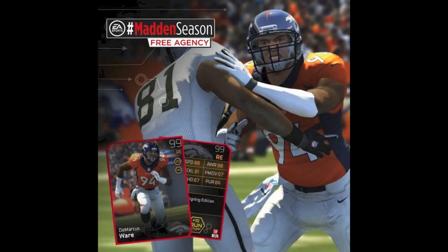Next is DeMarcus Ware, a 99 overall right end for the Broncos, also signed by the Broncos. Another nice signing for them after he decided he wanted to part ways with the Dallas Cowboys. He's got 88 awareness, 81 tackle, 97 power move, 87 block shed, and 84 pursuit. A really nice card.